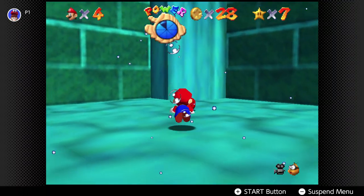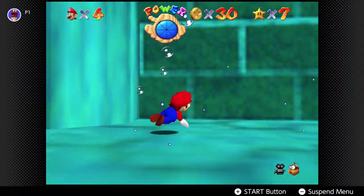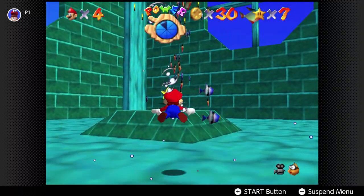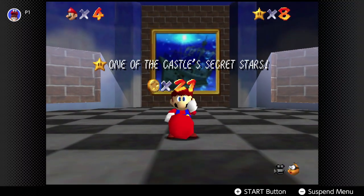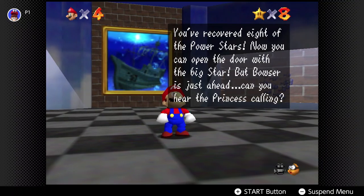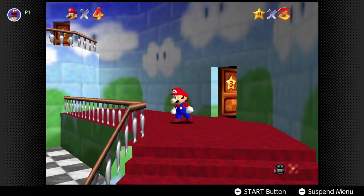Wait, is there even a hundred coins in here? Because if there was, that could be a special star — that would be cool. Here we go, we did it! Let's go! Now we can do the Bowser fight — the Bowser level. I'm going to fight him and the first fight's the easiest one.